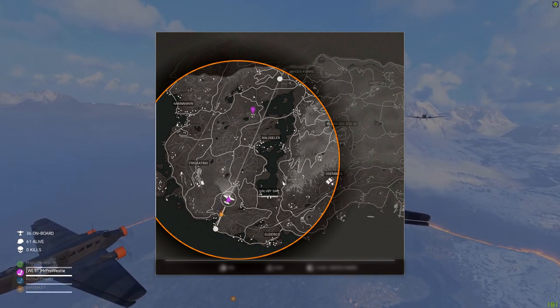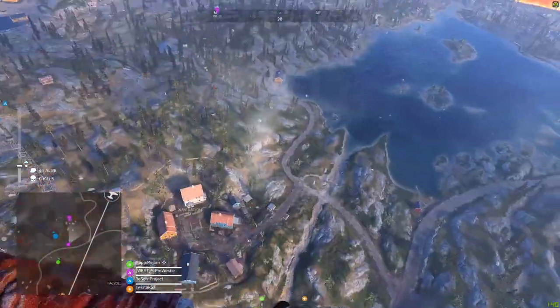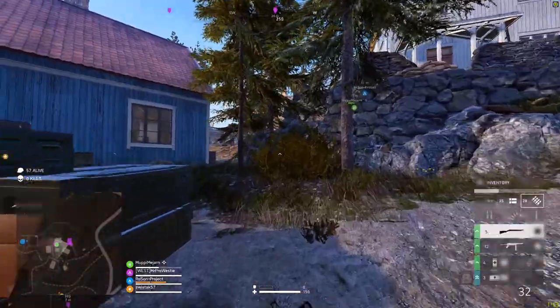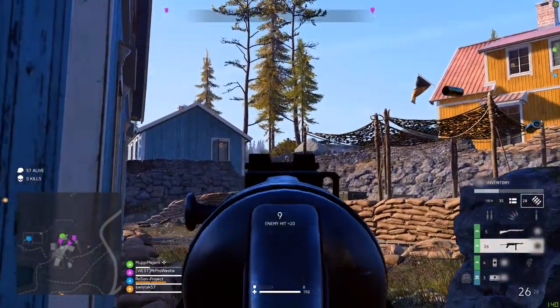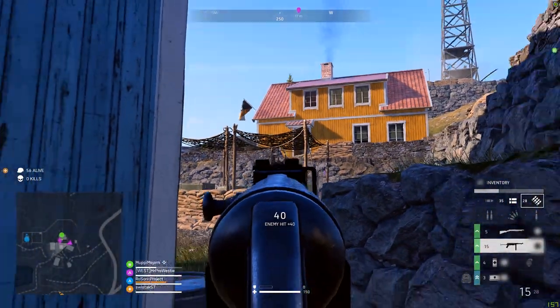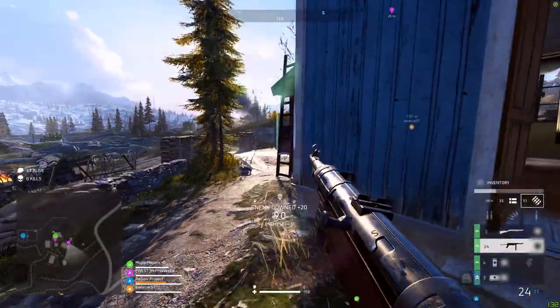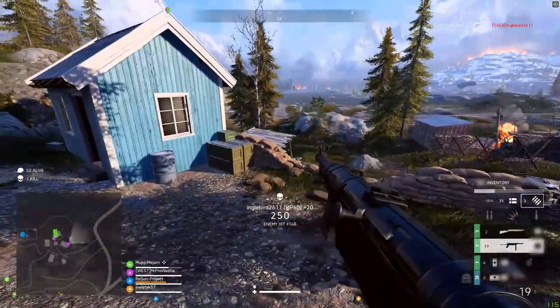Make sure to pick somewhere that's going to have plenty of loot to share amongst the four of you. As you drop out of the plane, lay down a marker so the whole squad deploys at the same point. Don't forget to share resources like ammunition and healing syrettes with squadmates — that way you're all prepared for an early gunfight.